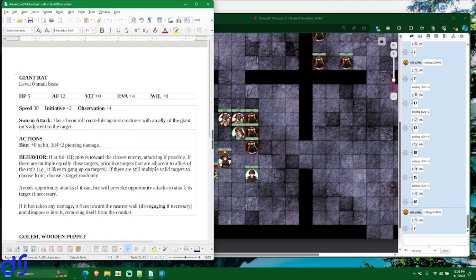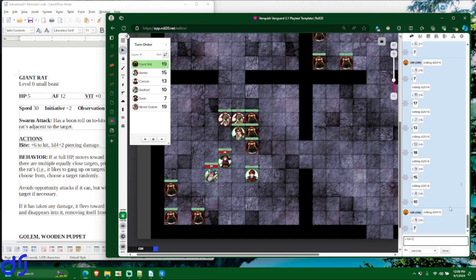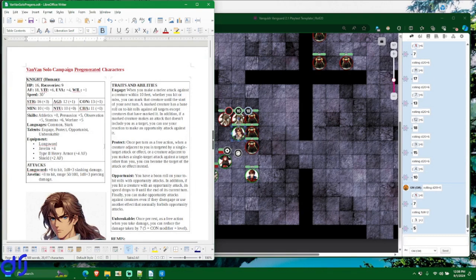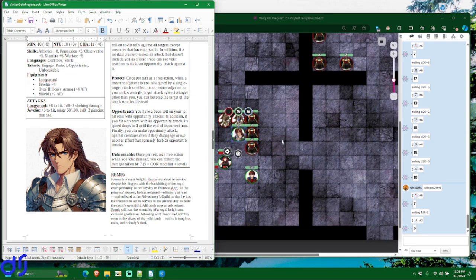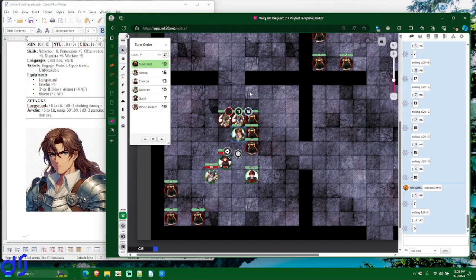The hit does 1d4 plus 2 piercing damage — a total of 5. Let's check if Remis has anything he can do about that. He has an ability called Unbreakable: once per rest, as a free action when he takes damage, he can reduce the damage taken by 7. However, any successful attack does at least 1 point of damage. He's going to save it for if an attack would reduce him to 0 hit points or do more than 5 damage. So he'll eat the 5 damage, going from 16 to 11 hit points.